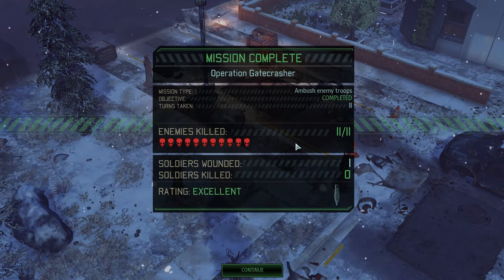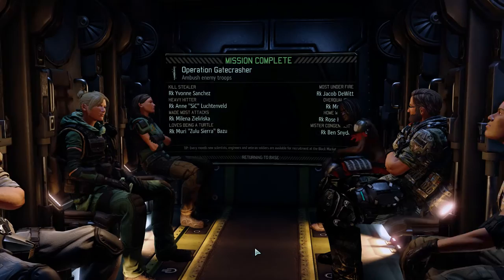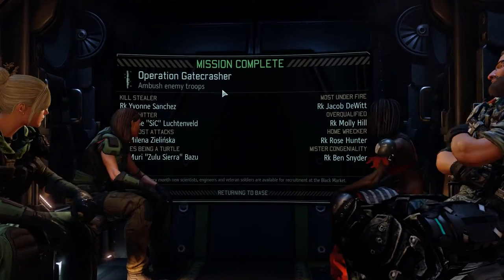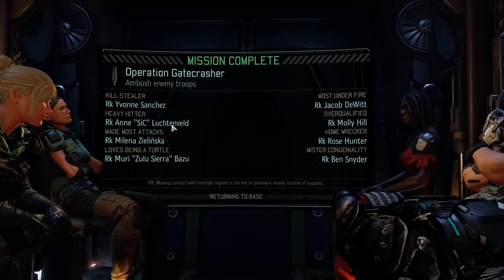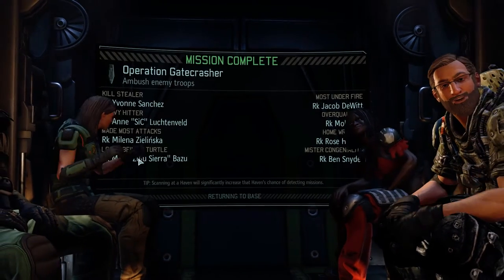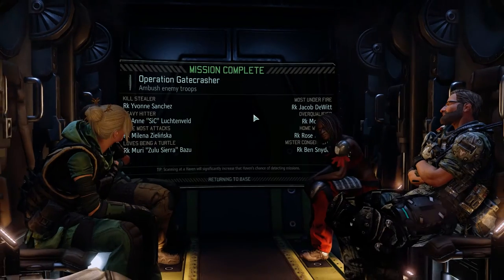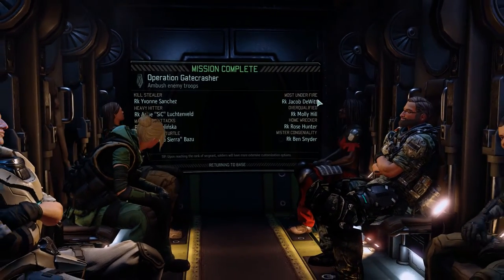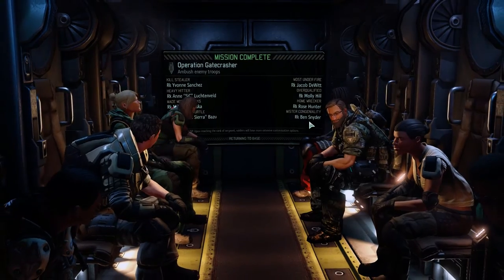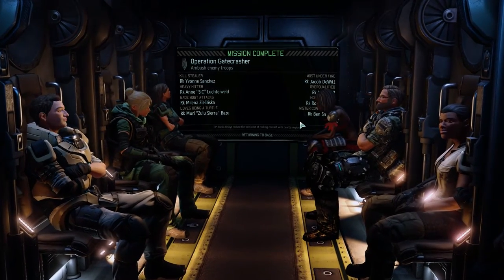We killed 11 aliens on the first mission and had only one wounded — this was a great, great start. We also have a mod for a more varied debrief overview. Debrief statistics: Kill Stealer — Yvonne Sanchez. Heavy Hitter — myself. Made Most Attacks — Milena Sielinska. Lost Being a Turtle — Sulusiera. Most on Fire — Jacob DeWitt, since he got hurt. Overqualified — Molly Hill, not entirely sure what that means. Homewrecker — Rose Hunter, because she blew up a lot of cover. Mr. Congeniality — Ben Snyder. I have no idea what that actually means but it sounds pretty good.